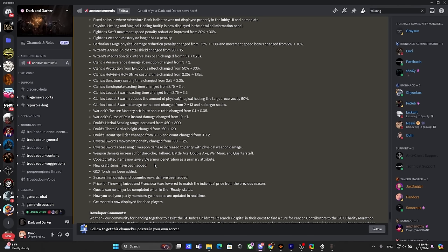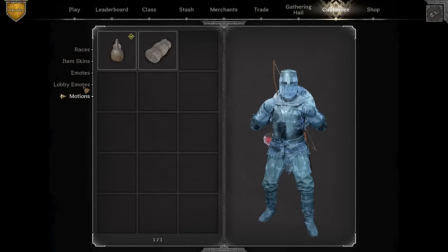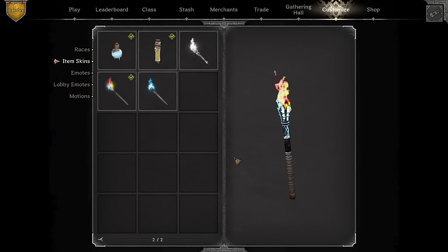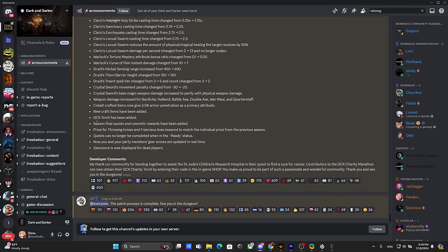Cobalt crafted items now give 3.5 armor penetration as primary attribute. New craft items have been added — we saw that. A new torch has been added: if you donated previously $5 toward the charity against cancer, you would get the torch. I believe I got it — let me check. Here we go, I got my torch! Because f*** cancer, and this torch looks beautiful. Seasonal final quest and cosmetic rewards have been added.